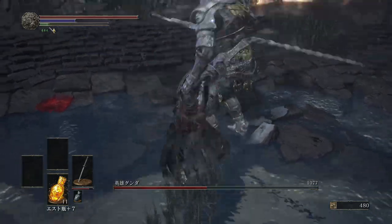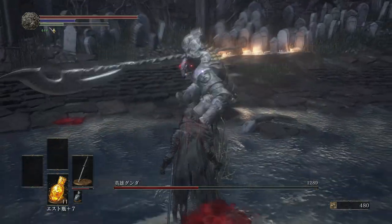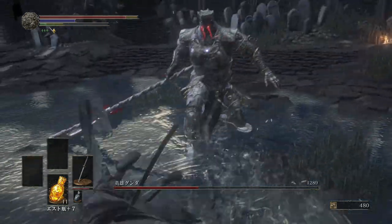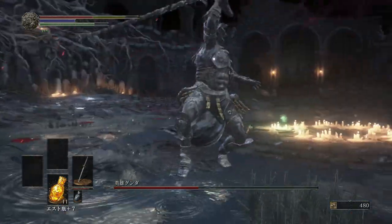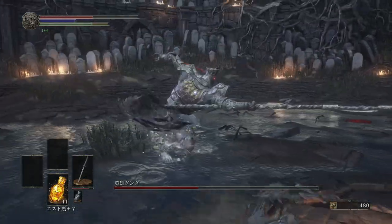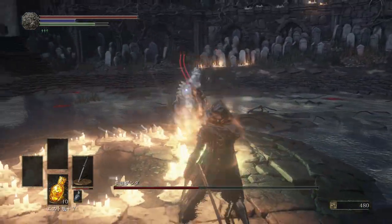If you manage to dish out enough damage during his first phase, you can down him and go in for some extra attacks. When he transforms into his second form, be careful because he's gonna do a scream and then rush you with a halberd-spear thing.